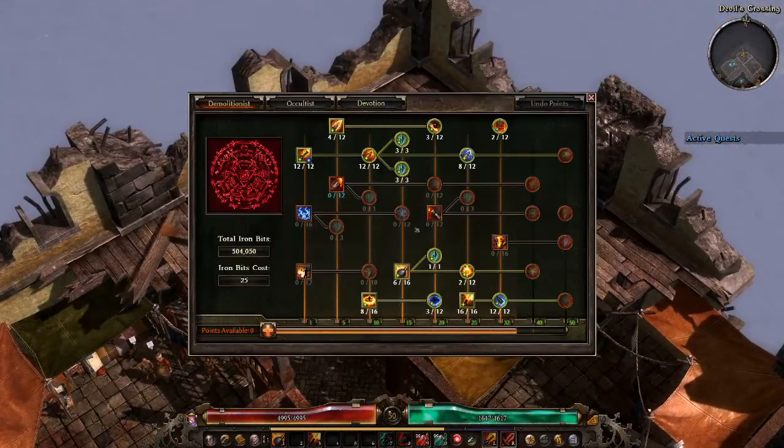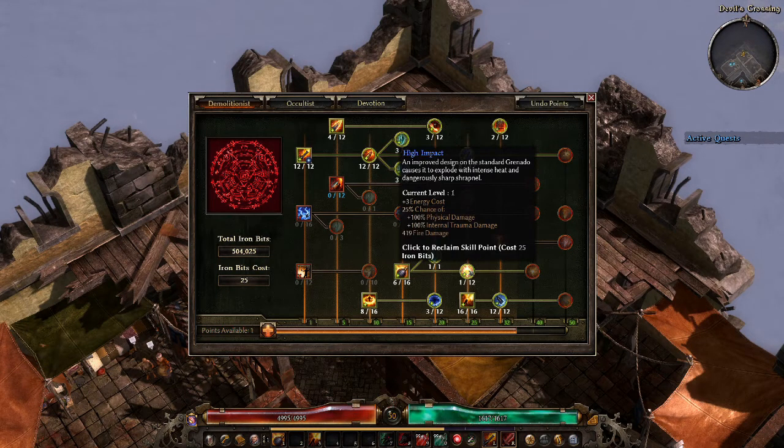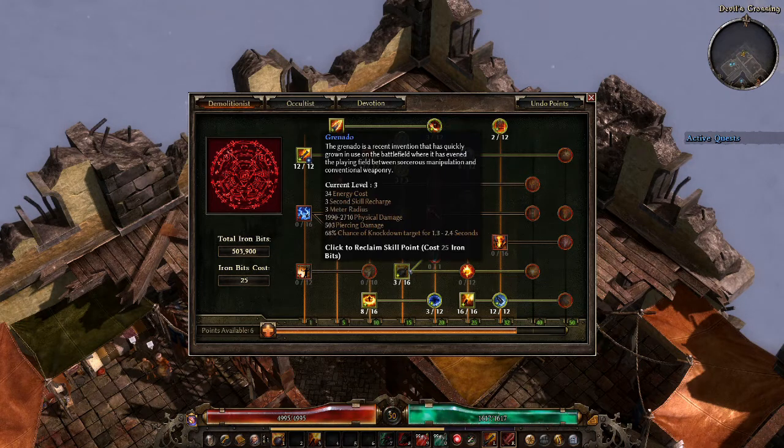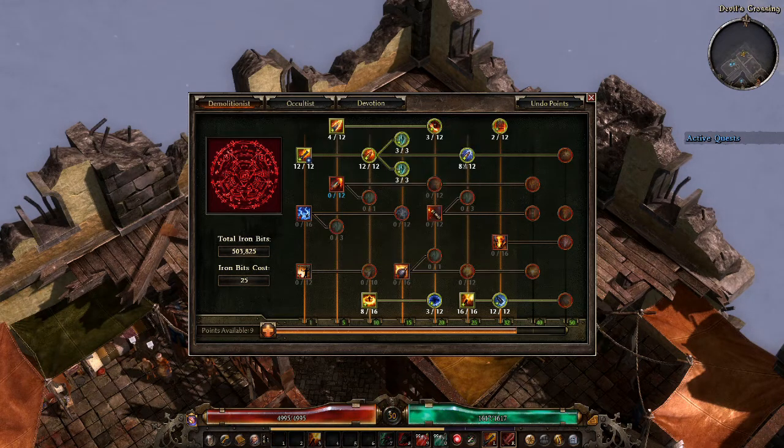When you click on the witch, it will open the skills panel as you normally see it. However, this time, even though the undo points button is still grayed out, if you click on the skills you are basically resetting them, and it will cost a small amount of iron bits — this is very cheap, actually.